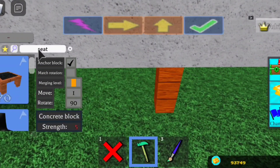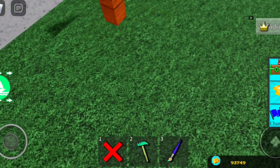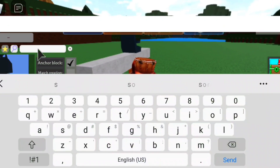By the way, make sure your anchor is off — I forgot to turn it off. I'm going to use my screwdriver to make it unanchored, but you don't need to do that, it's just because I forgot. Whoopsies!